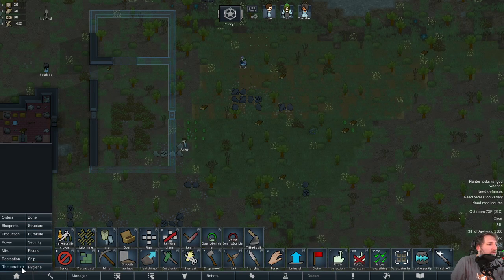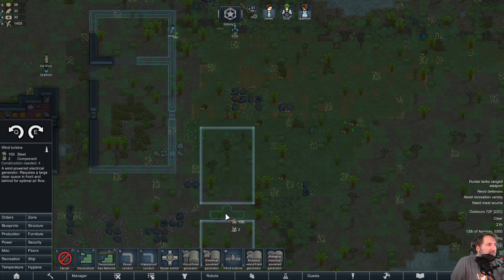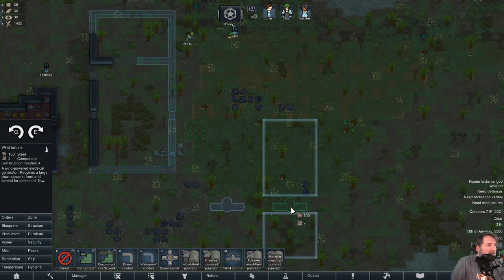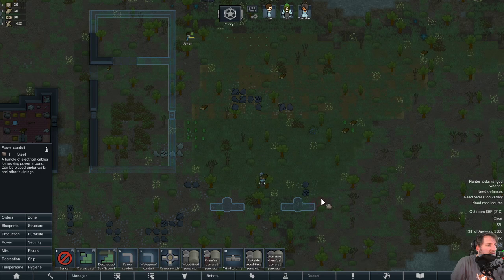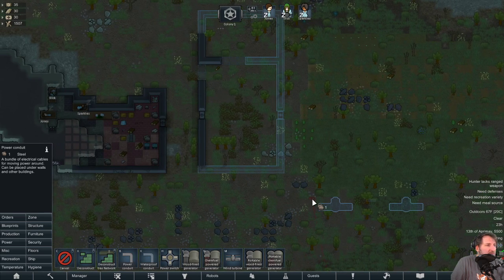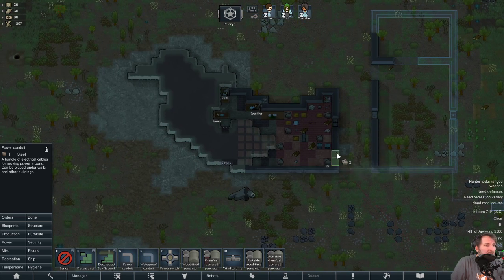Someone just died again in the wild. We'll place the wind turbines here and run power in like so.